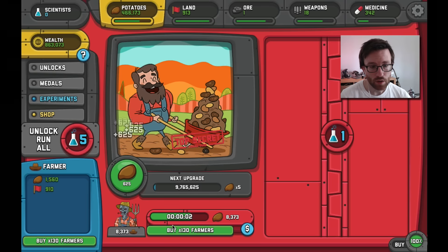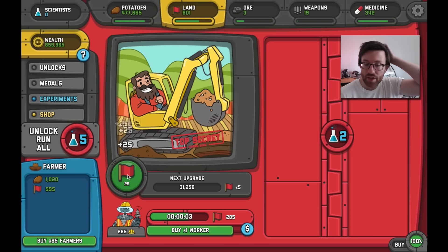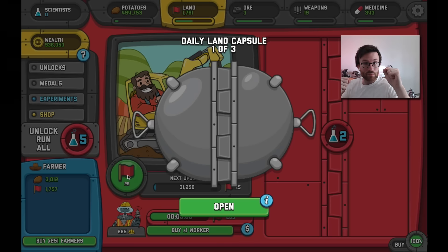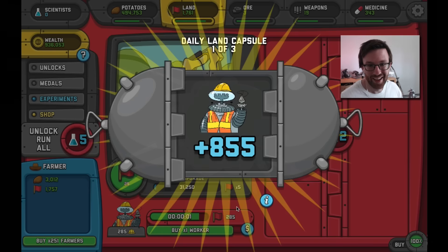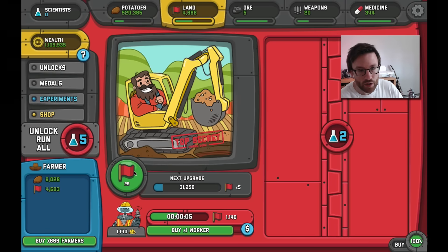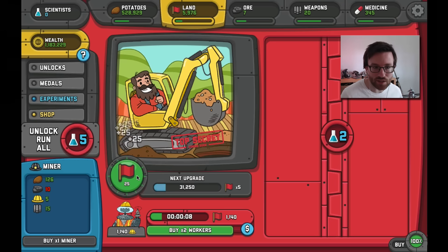Look at that — 625 by 41. Now we're out of land. The tricky thing is you'll be on your way to an upgrade and you'll click the daily land capsule — oh, 855 workers, nice! But you might be clicking away slowly and if you go use land for something else that total goes down, making it tough to hit your upgrade thresholds. There it is — the fast clicking, baby!